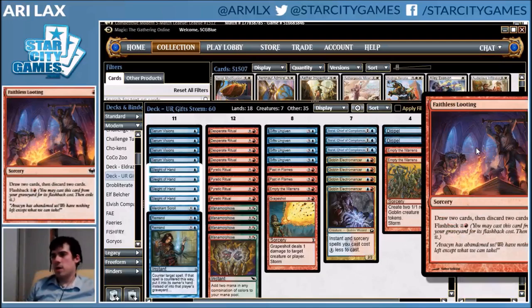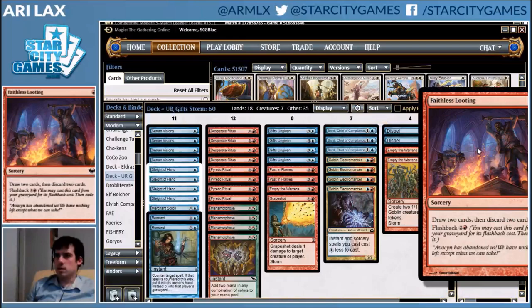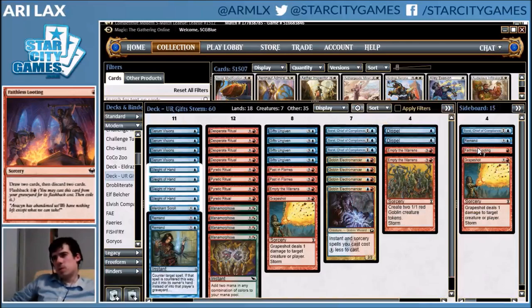For sideboarding I swapped out a bit of everything — specifically Grapeshot — because I'm bringing in additional win conditions. I swapped out Faithless Looting because I thought Merchant Scroll would be a better interactive card: I can find Dispel with it. Against interactive decks like counterspell decks and specifically discard, Faithless Looting can be problematic because it puts you down a card. My opponent could have been Grixis Delver — they did fetch a non-black land, so maybe it was pretty obvious they weren't — but this is just a default thing I do against this style of deck.